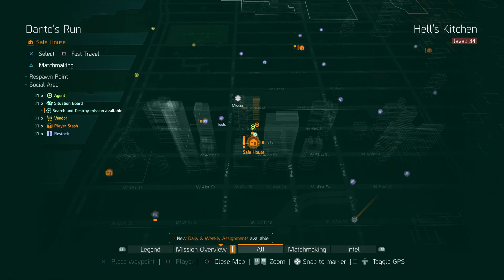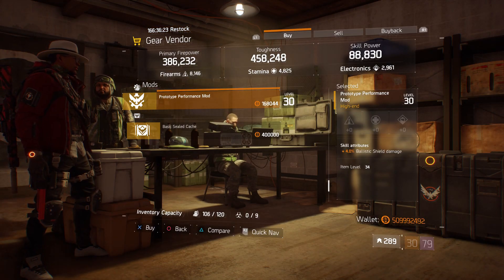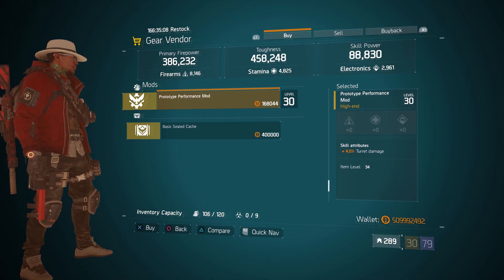For our next gear item, we're going to head over to Dante's Run. Here the gear vendor has a Prototype Performance mod with 4% ballistic shield damage. For our next gear item, we're going to head over to Autumn's Hope. Here the gear vendor has a Prototype Performance mod with 4% turret damage.